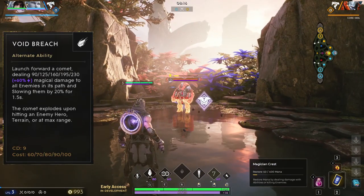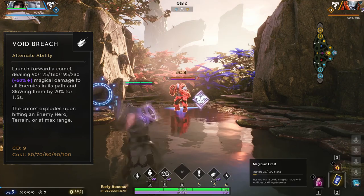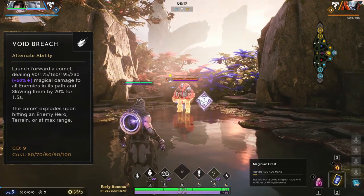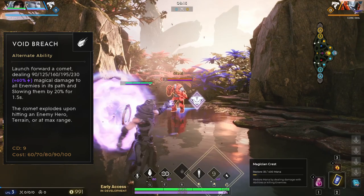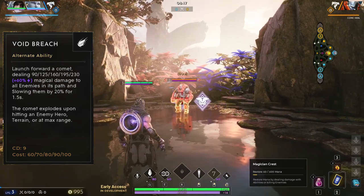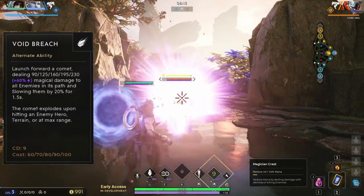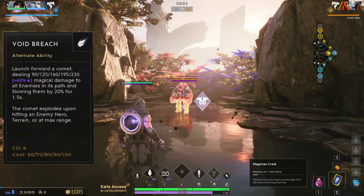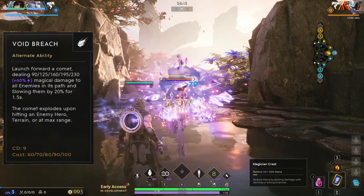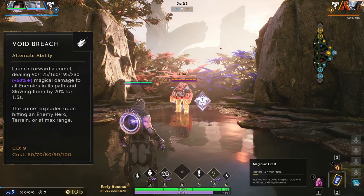Gideon's alternate ability, bound to right click, is called Void Breach. When cast, this summons a comet projectile that deals magic damage in a line, stopping at max range or upon colliding with an enemy hero or terrain. Enemy targets hit are slowed by 20% for 1.5 seconds. This ability scales with magic power. This ability will pass through enemy minions, dealing damage and slowing them in the process, so make sure to line it up through minions before hitting the hero.